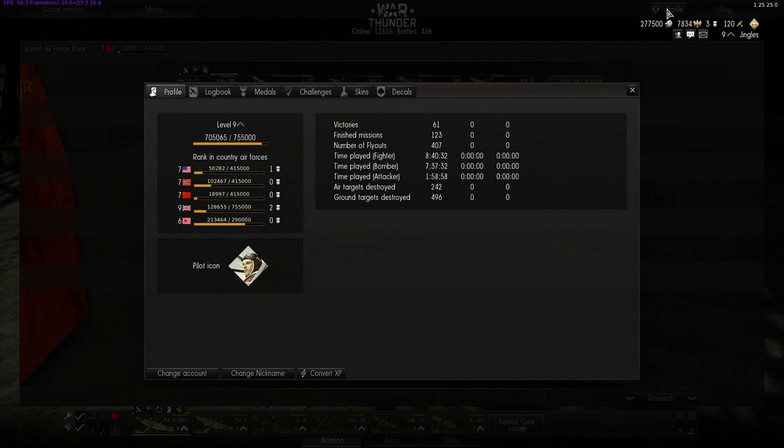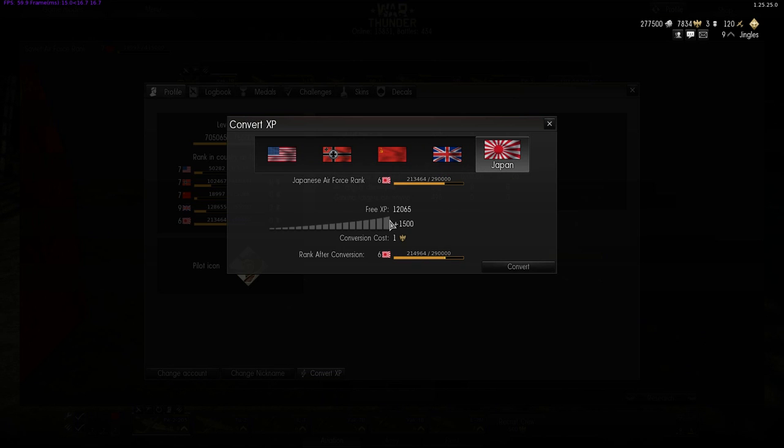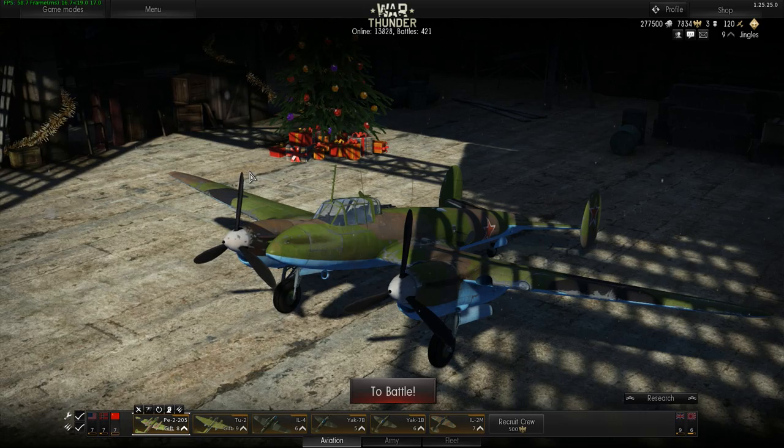Yet another option: if you click on your profile button, you'll see a button down here — Convert XP. I currently have 12,000 free experience, and I can apply that to any nation's air force and convert it all. 12,000 is not a massive amount at rank six, seven, eight, and nine, but 12,000 at rank one would be enough to bump you up to rank two, and that is only going to cost eight gold to convert. Some of these methods do require spending a bit of gold.